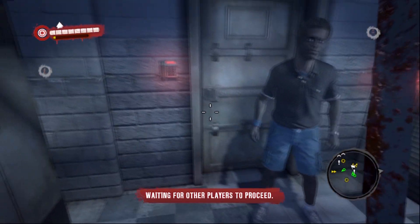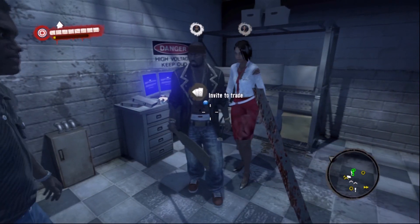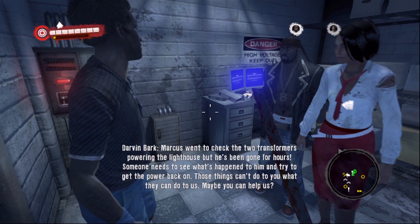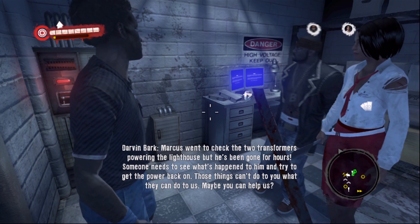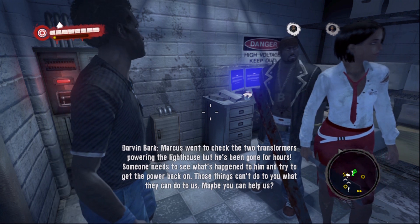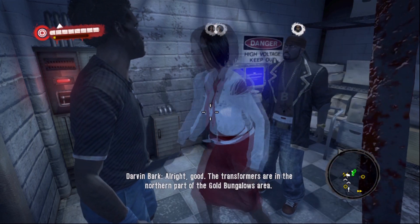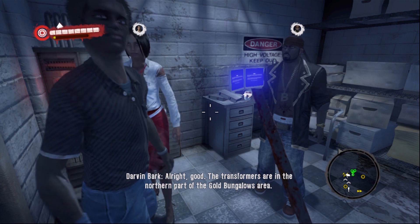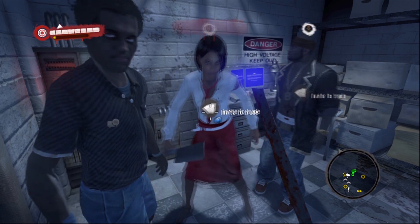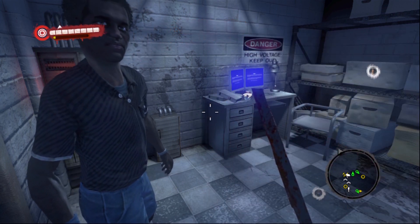Right here, this guy that Kefka is waiting on wants us to go find his buddy who was pushed to turn on the power — so far that hasn't been done yet, and he'd like us to go find out what's going on. Marcus went to check the two transformers powering the lighthouse but he's been gone for hours. The transformers are in the northern part of the gold bungalow area — if you can get the power back on, I'll let you into the storage shed. I'm Darwin by the way. Alright everybody, this is Blue signing off — stay tuned for part 3 of Dead Island Online Play.